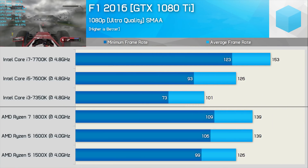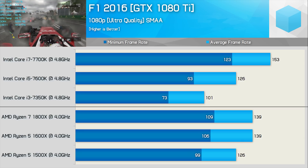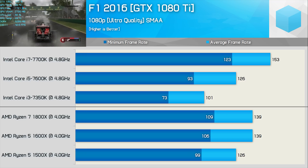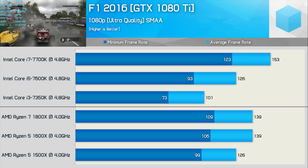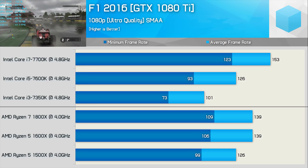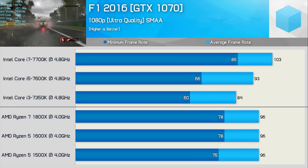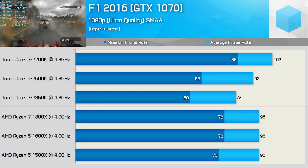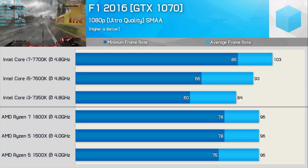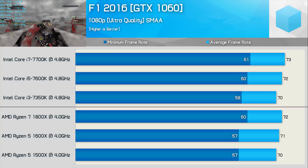F1 2016 does use the CPU quite heavily, and here we see the Core i3 7350K really suffering in comparison to the Core i5 and Core i7 models. That said, performance was still very playable, it just looks much slower when using a high-end GPU. Even the 7700K offers strong gains over the 7600K here. Looking to Ryzen, we see much more consistent performance across the various models. The quad-core 1500X clocked at 4 GHz is able to match the 7600K at 4.8 GHz — the minimum frame rate was actually 6% greater — and the 1500X completely wastes the Core i3 7350K here. Moving to the GTX 1070, margins close up but Ryzen still delivers consistent performance. Once we get down to the GTX 1060, things pretty much equal out, and now the 1800X can be seen matching the 7700K.